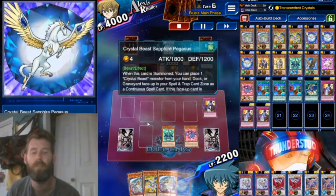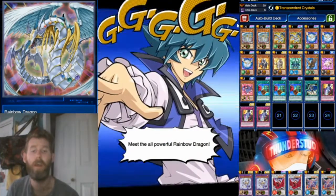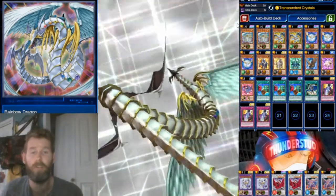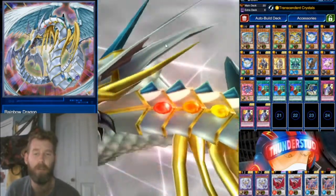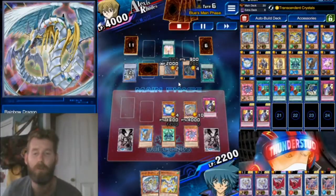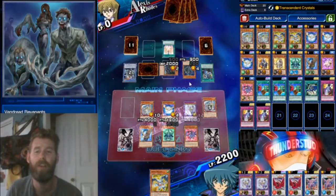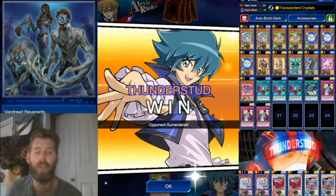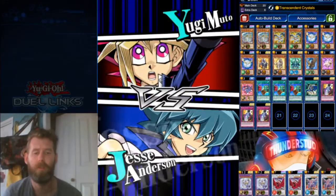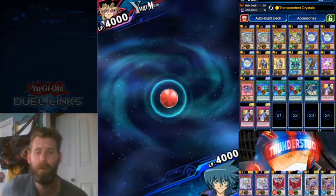We top deck a Pegasus, so we are fully committing to this play guys — we're gonna clog our board to get all our Crystal Beasts on the field. That means Rainbow Dragon busting out of this little prism dimension. We're gonna bring out a second Rainbow Dragon because we just ball so hard. He's only 900 attack. We bring out Over Dragon, who banishes from the graveyard to get over that 900 attack for straight 4k lethal. Great stuff guys.